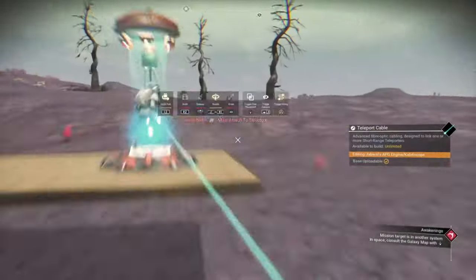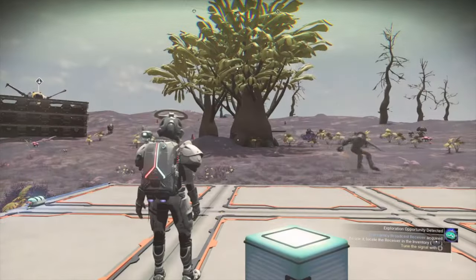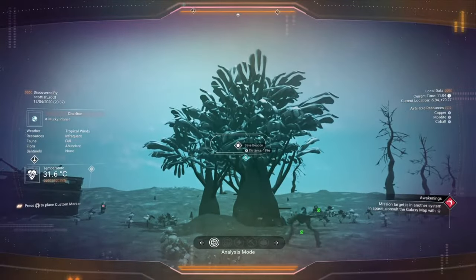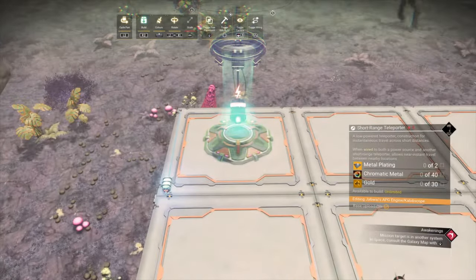Today I'm going to show you how to extend a short-range teleporter. There's my endpoint way in the distance. Let's place down a short-range teleporter and of course power it up.